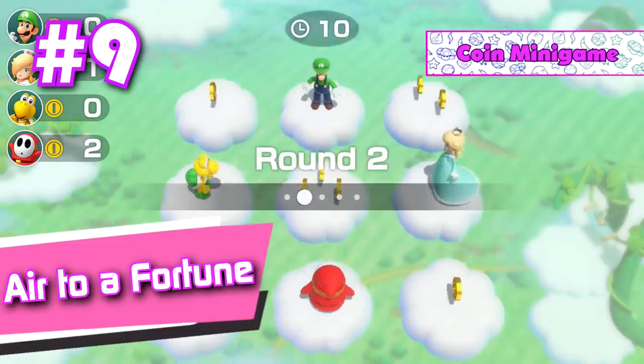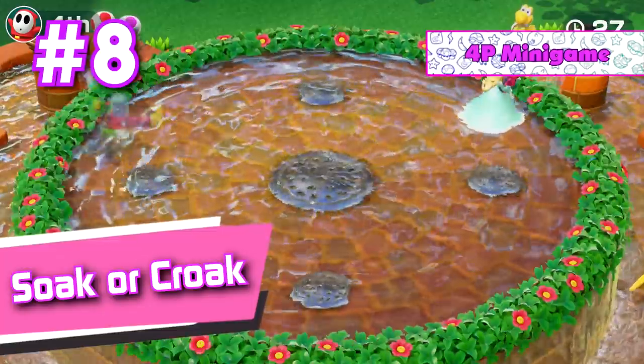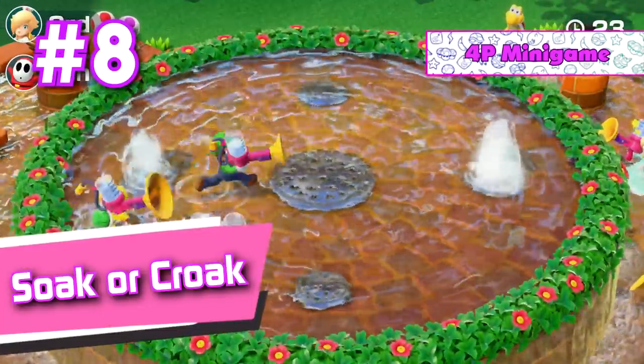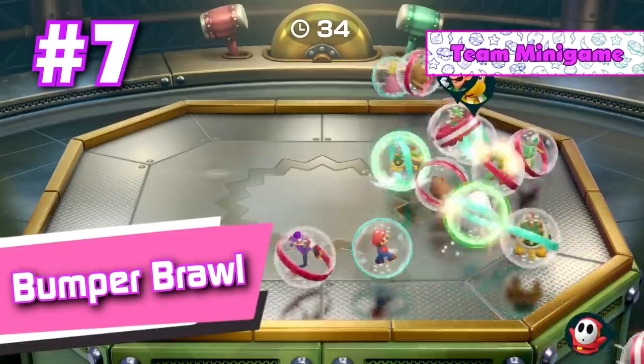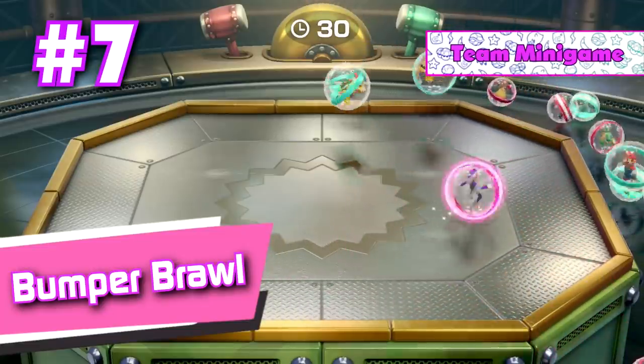Number 8: Soak or Croak. In this mini game you try and knock your opponents out of the arena by shooting at them with water guns. One of the most intense, fair, and fun to play mini games out of them all. Number 7: Bumper Brawl. A fun and enjoyable mini game that can become extremely crazy when you have a lot of players in it. This is honestly what bumper ball should have been.